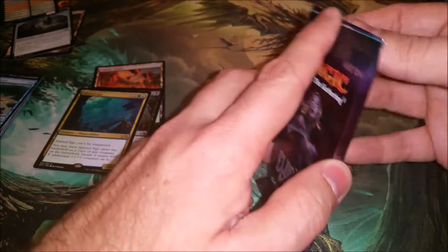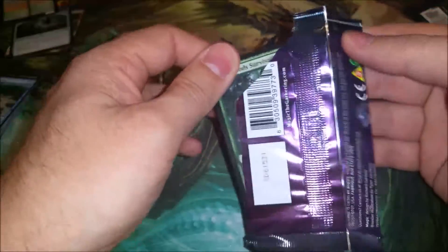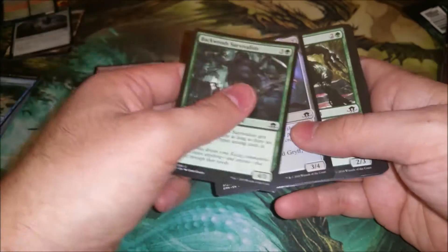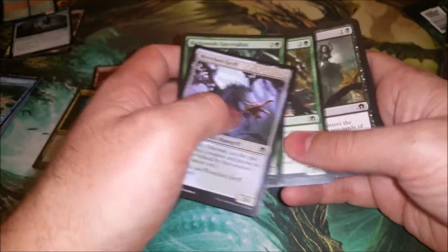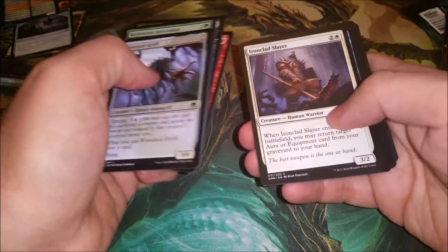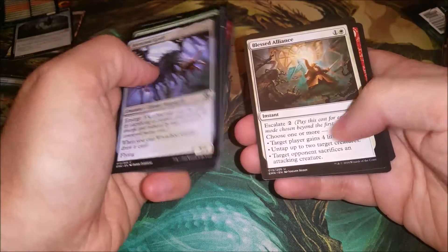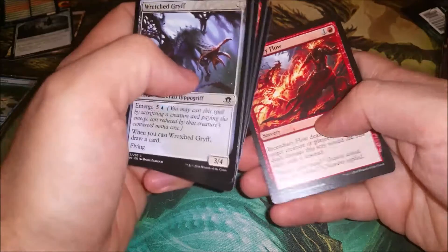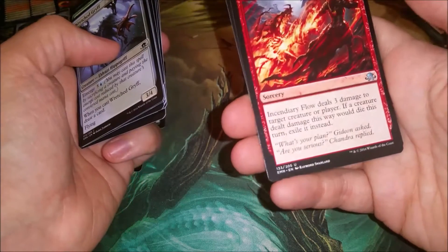Moving a little slow this morning — that's right, I said morning. It's not late night packs, it's just when I got up. Wretched Gryff — yeah, draft a lot. Focus — a little better now. Blessed Alliance, Abandoned Reason, Incendiary Flow.